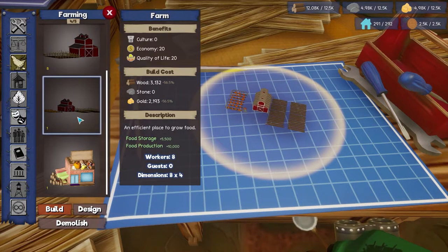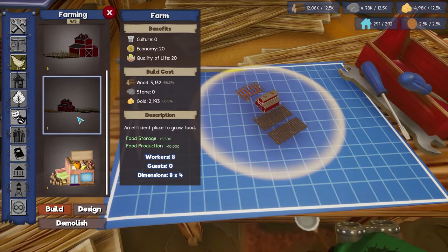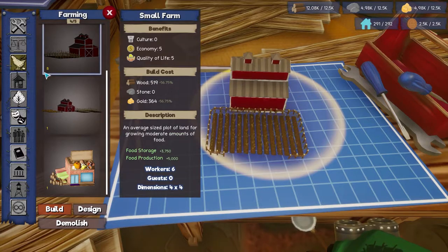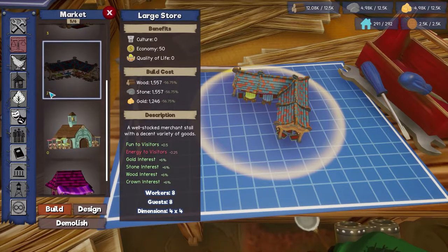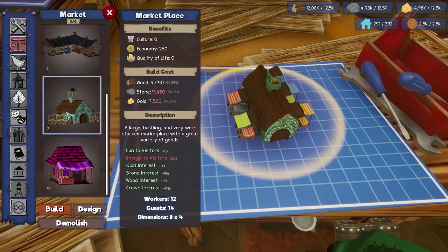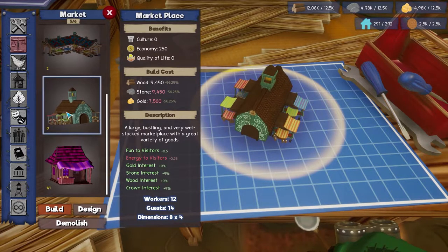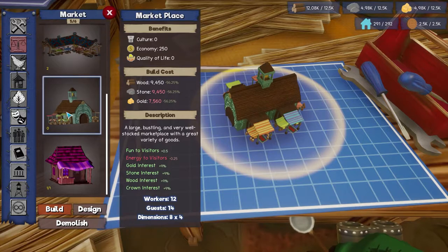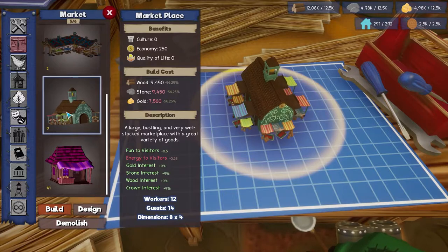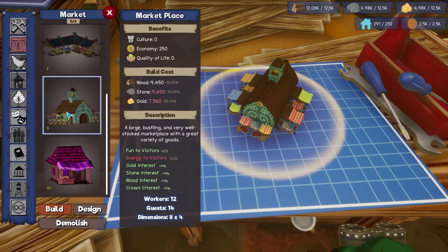What did it show me as locked? We have not built any of the marketplace yet. Energy to visitors: negative 0.25. It adds fun but it takes away energy. We get a lot more interest on things too — so that's a huge one. Economy of $2.50. We gotta wait a little bit to build that.